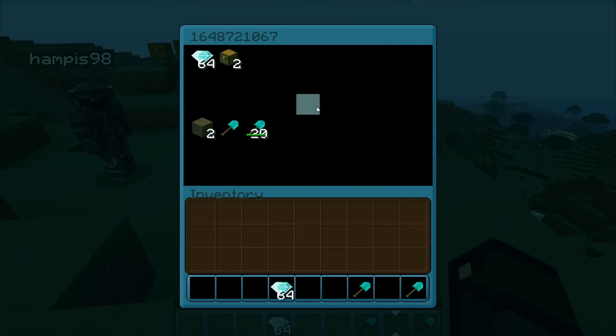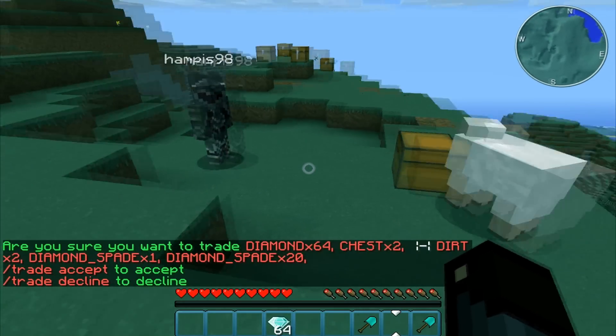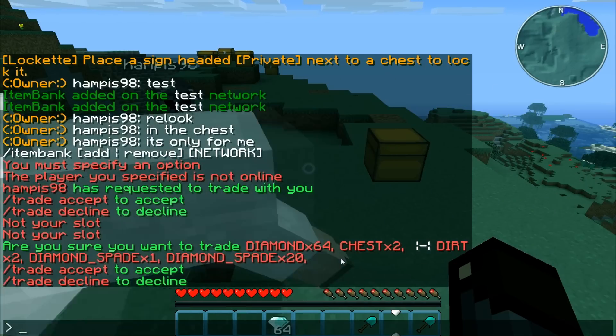I'm thinking about changing the chest now. You need to do that for this reason, and the texture bag doesn't matter basically. So if I cancel this now it's going to list all the items — 64 diamonds, just traded with dirt, diamond, and so forth.